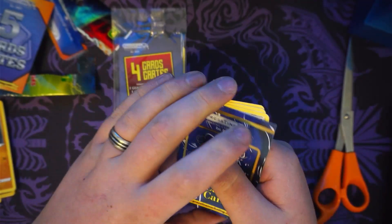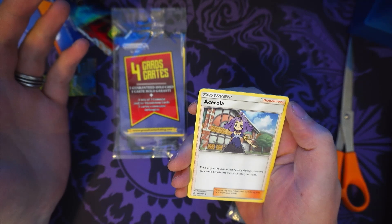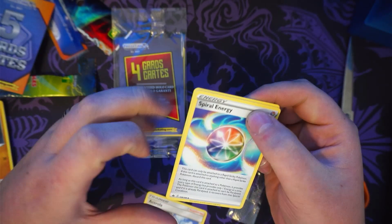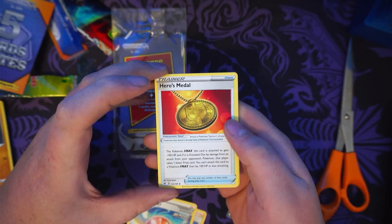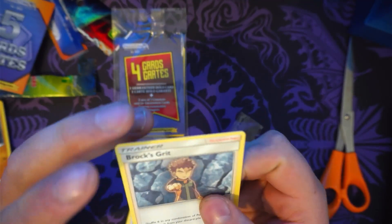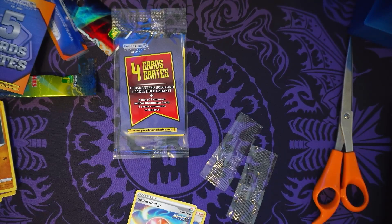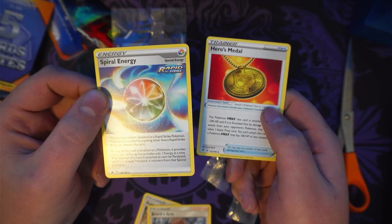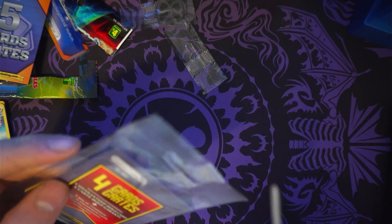Let's see the trainer cards, because I feel like a good portion of them are actually in use. We've got Acerola — can't be played, it's out of rotation. A Spiral Energy, which is in rotation but rapid strike only — interesting. A Hero's Medal rotating out, and a Brock's Grit from 2019. So only two of these can actually be used in standard play — kind of a miss on those cards.